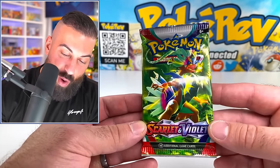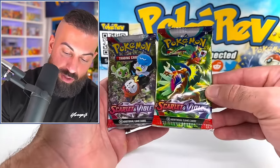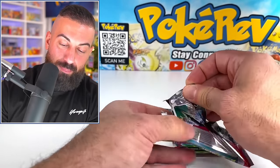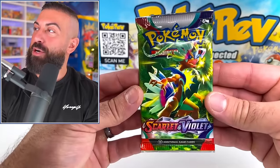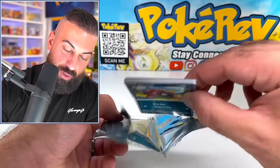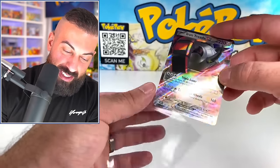Next up is a weird one - this is a Scarlet and Violet pack, but it looks like they put in way too much green ink or something, because it's just completely blown out in terms of how much green is on this thing. Here's a normal booster pack of Scarlet and Violet, and there's this one with the crazy green. It's absolutely ridiculous how much more green it is. We might as well open the standard pack and then the super green one. The green pack pulls an Iron Treads EX - one single pull in that pack.